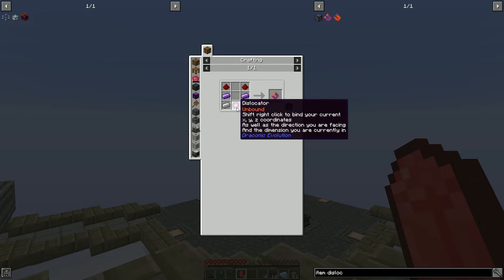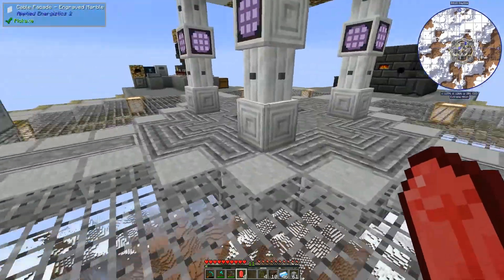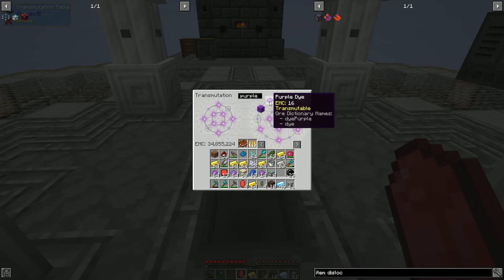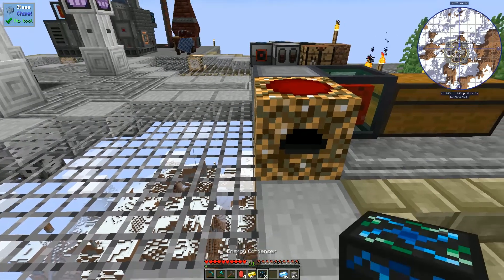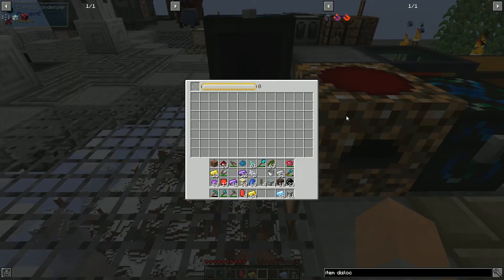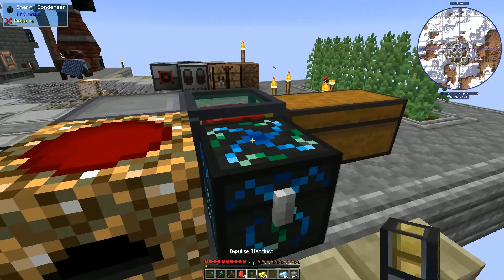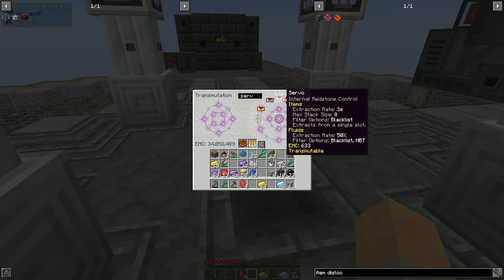We need four blocks of iron for the basic fusion crafting injectors. We could also look at the item dislocator while this is taking a long time. The item dislocator — there's an awakened version. Draconian ingots and iron, an eye of ender, some blaze powder, some draconium dust. So many of these recipes require draconium. Let's grab some more gold ingots and more purple and just make sure we're doing as much of this as we can. Thinking about this, we could set this up even better.